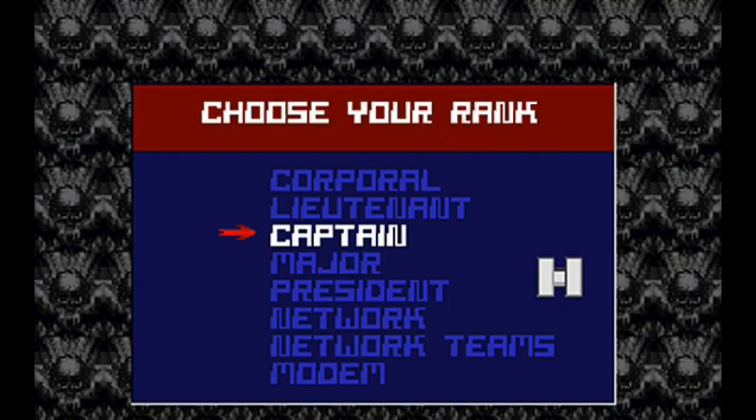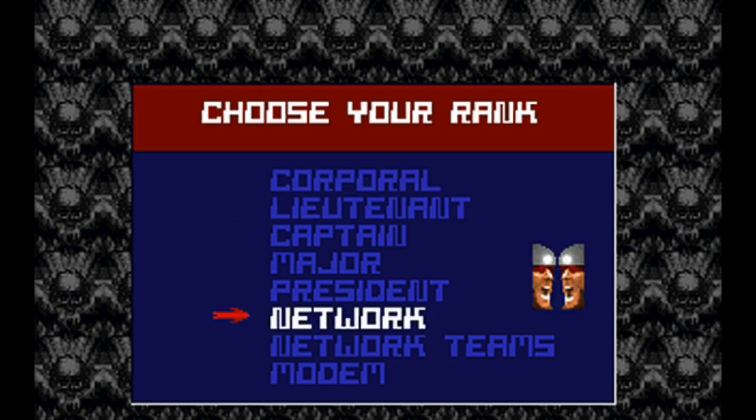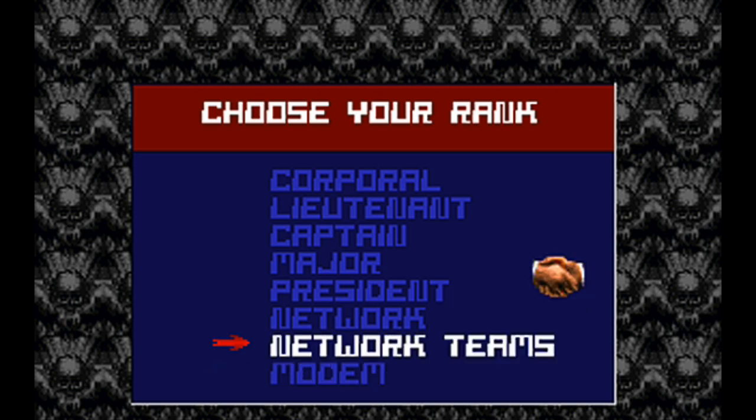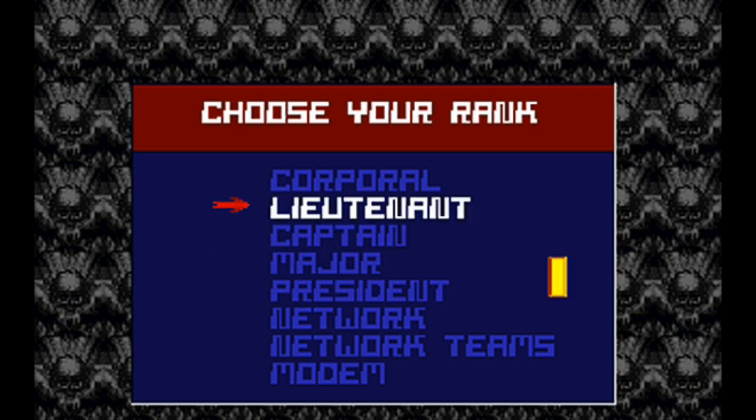Starting a new game provides you with four difficulty levels ranging from easiest to hardest, as well as various multiplayer options for playing over a modem or a network. There is also a mode called President, which is a unique difficulty mode that randomizes the placement of items and enemies, assuring that you experience a slightly different game every time you play. I highly recommend choosing something other than the easiest mode, and you'll see why in a minute.